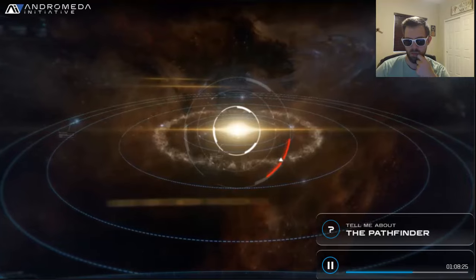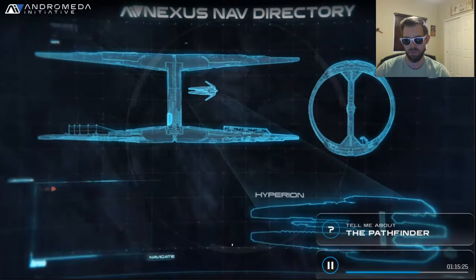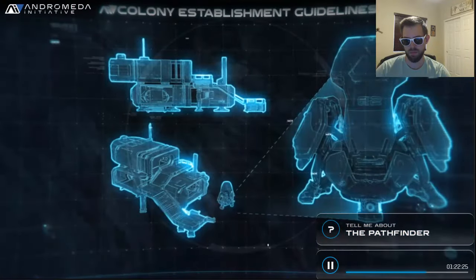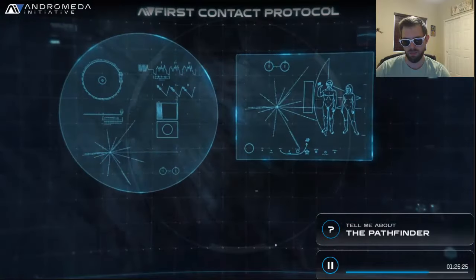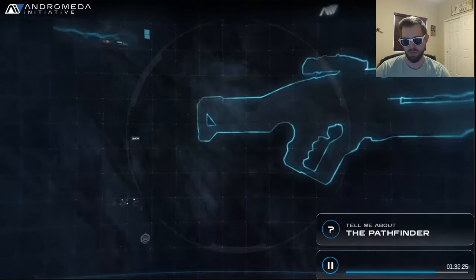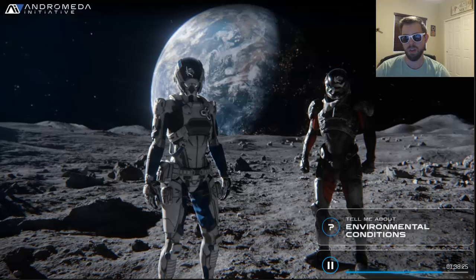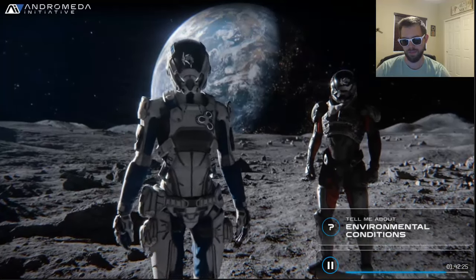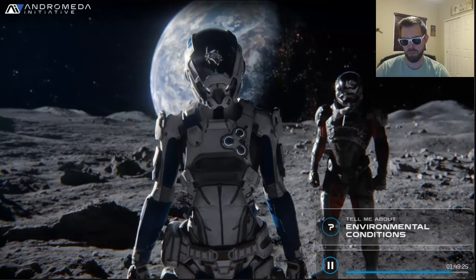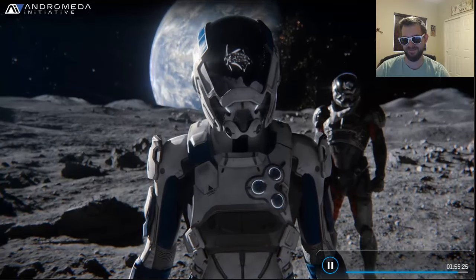Over the coming months, you will be briefed on a selection of classified information, all of which will be critical to your success: Arcs and Nexus overviews, ground and space vehicle certification, outpost establishment guidelines, first contact protocols should we encounter new sapient life forms. In addition, those accepted onto the Pathfinder team will also receive weapons, biotics, and survival training for even the harshest environments. You represent some of the best humanity has to offer, and I again salute your bravery in accepting this mission. There are no guarantees, no certainties, but if successful, we have a chance to do the impossible and create a new future for all humanity.